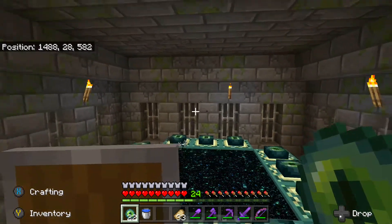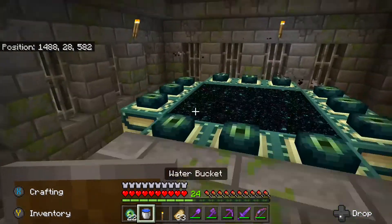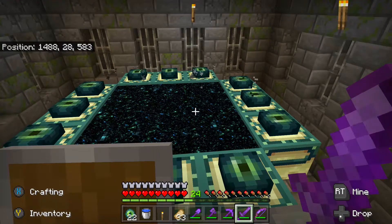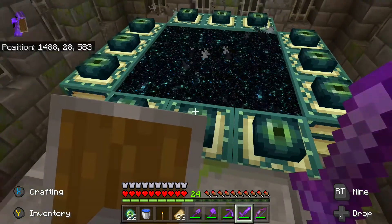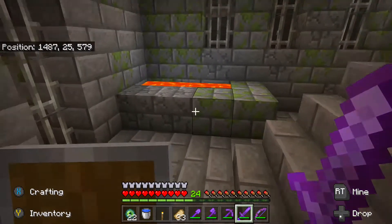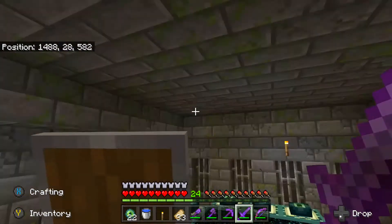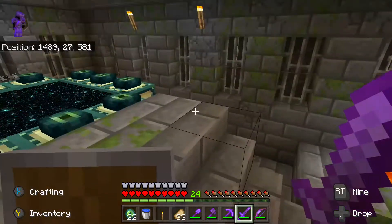There we go. This is a completely activated end portal. I need to take a picture of these coordinates — capture screenshot. I captured a picture. I will teleport here in the next episode. This is an end portal.